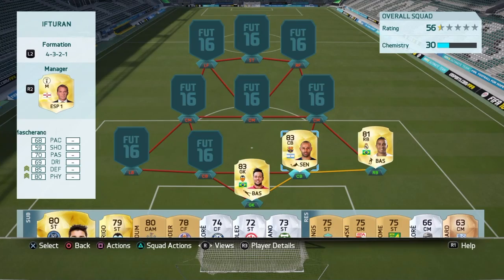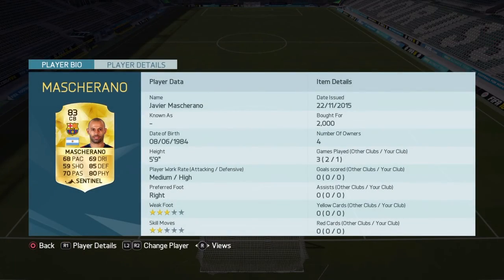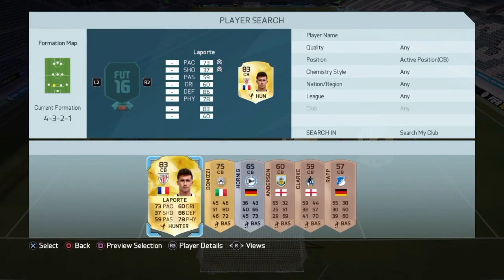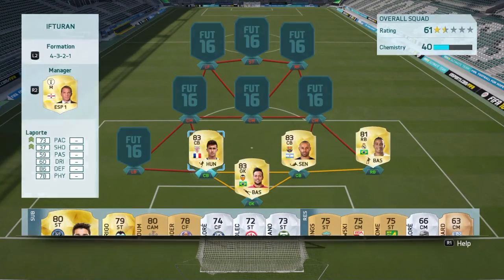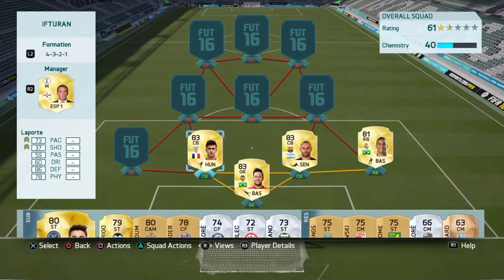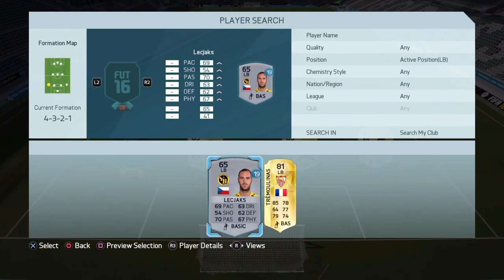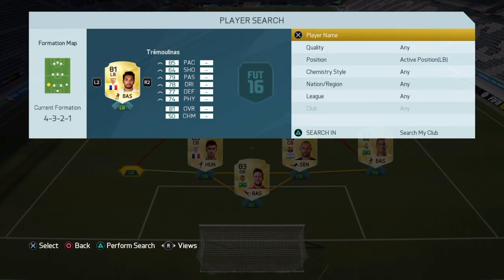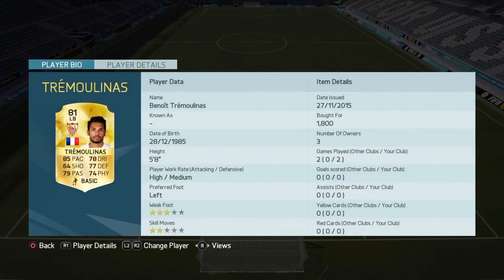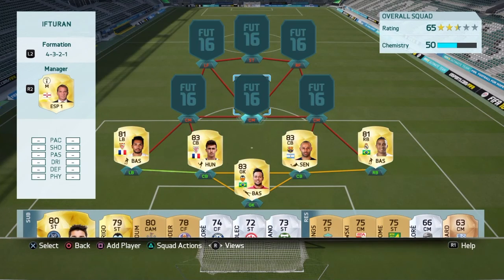Then we've got Mascherano — he's fairly small and not the fastest, but he's got good passing and very good strength. Then we've got de la Porte, very solid for 3.1k, 86 defending at a decent pace. Then we've got Tremolines to get the French link and Bouvier to get them on full chem — very good left back.